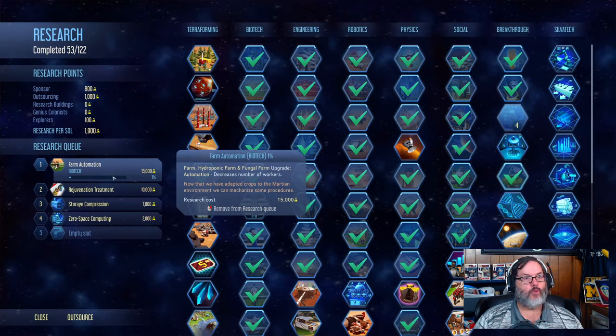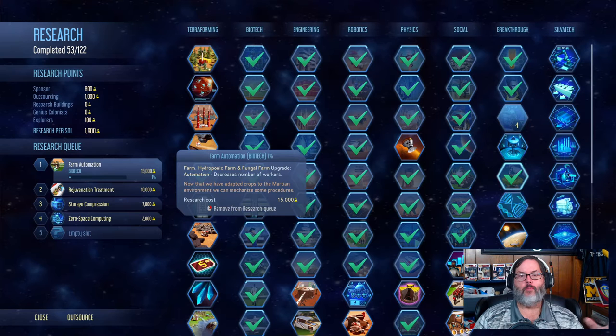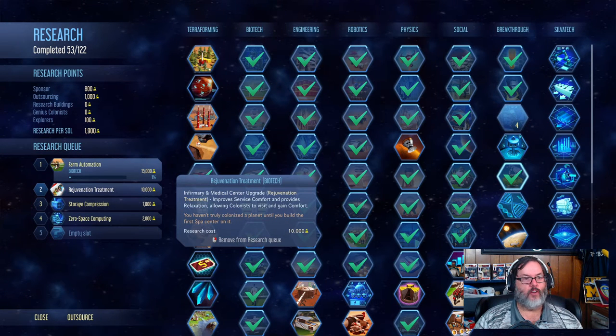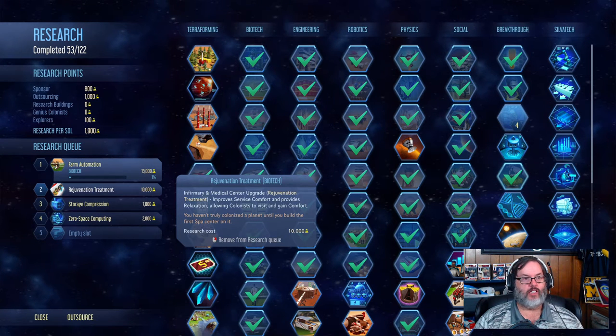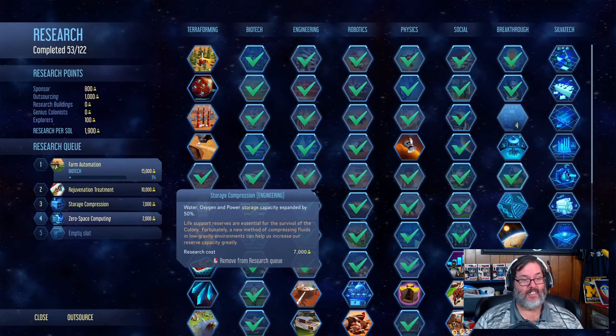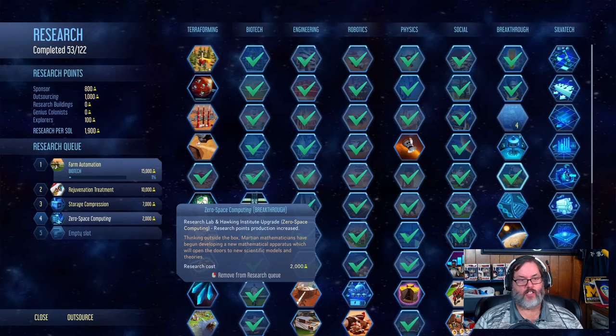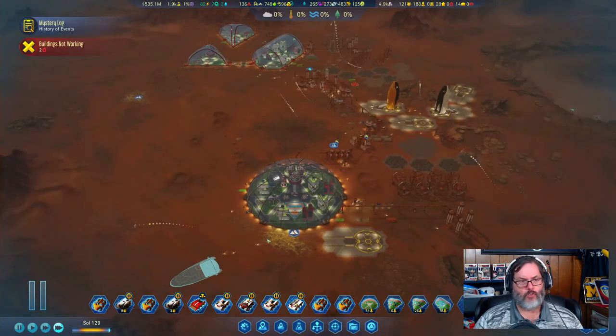I redid the research a little bit. We came up with farm automation, which will reduce the number of workers needed for farms - that'll free up more people since we are still low on employees. Then we are going to do the rejuvenation treatment for more comfort and gain comfort as well as relaxation from infirmaries and medical centers. We'll expand our water, oxygen, and power storage by another 50% without having to build anything or pay more in maintenance. And then we will do zero space computing, which increases the research points we get. We have also paid some money for outsourcing.